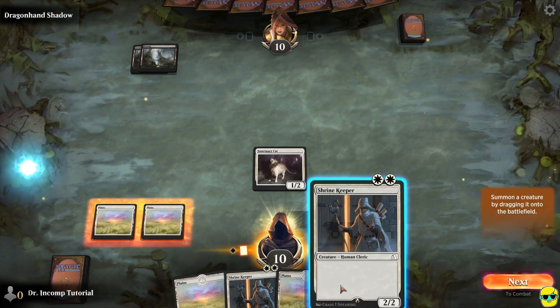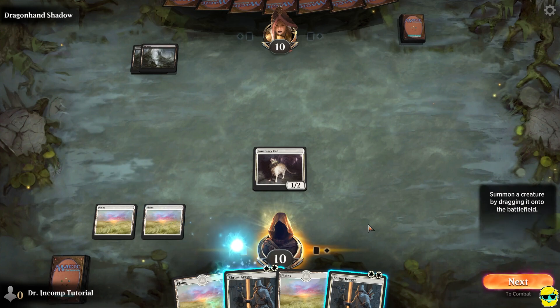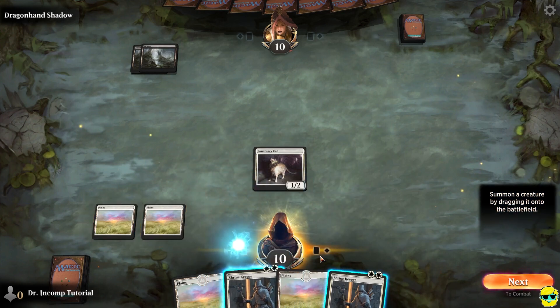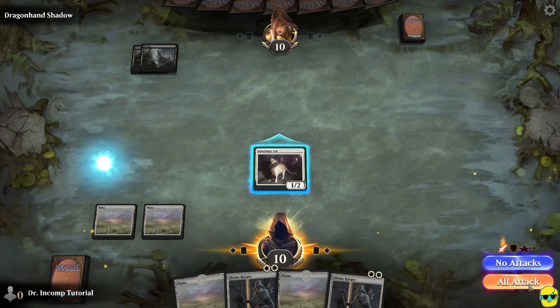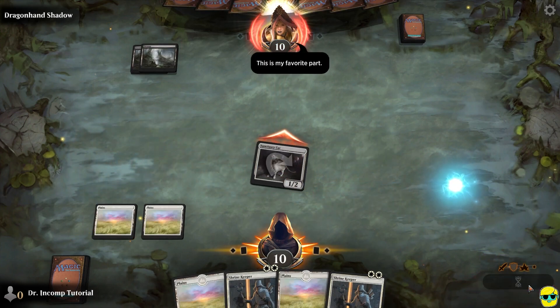I'm actually going to not summon my Shrine Keeper right here, because it is a best practice generally in MTG to not summon creatures until the second main phase, unless you have an explicit reason for doing so. So I'm going to wait and summon this later — I'll say next, then hit with my cat.